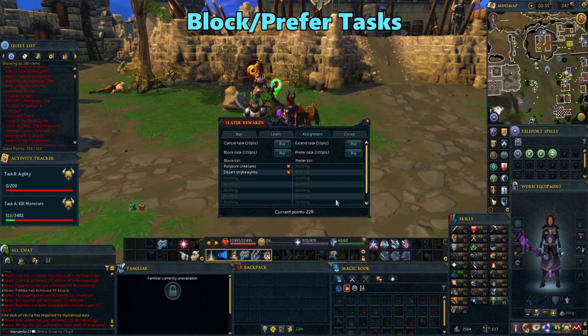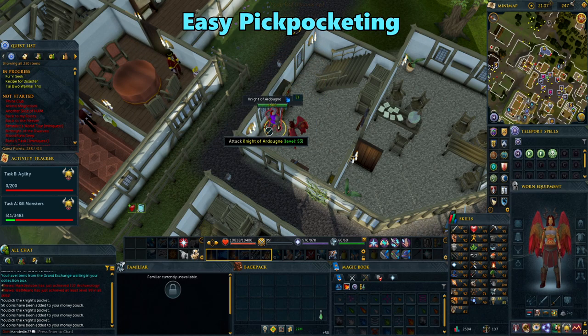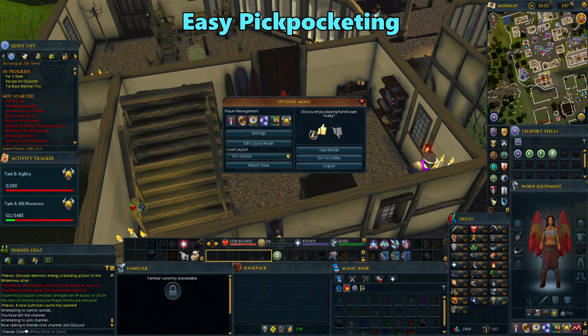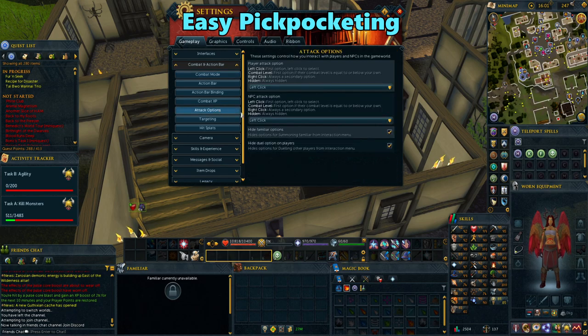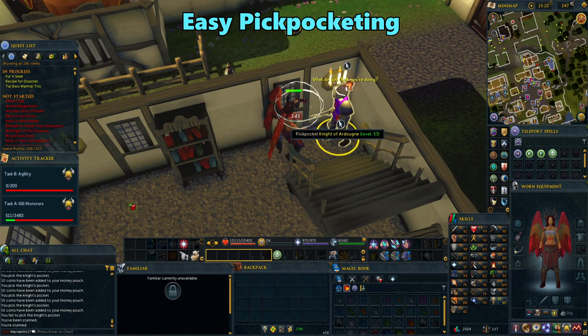You can block and prefer up to 8 tasks. When you're at a lower level, you'll have to pickpocket people to level Thieving. Unfortunately, this option is usually hidden under a right click, which makes constant pickpocketing harder. To make this easier, you can go into your settings, combat and action bar, and then go to attack options. If you change your NPC attack option to right click, it will automatically pickpocket as your default click when thieving. Now you can just repeatedly click to steal. Just remember to change it back later when you go into combat.